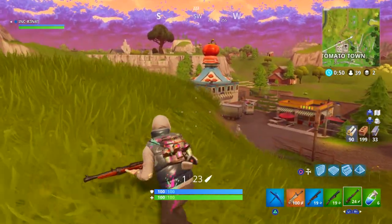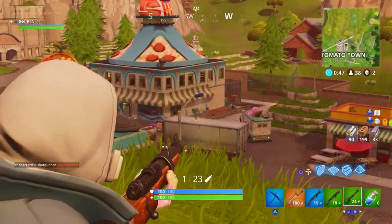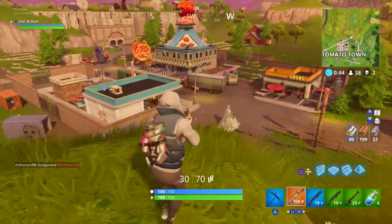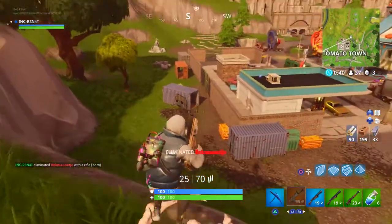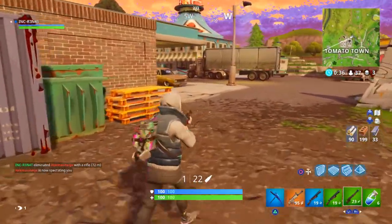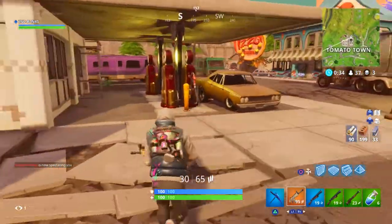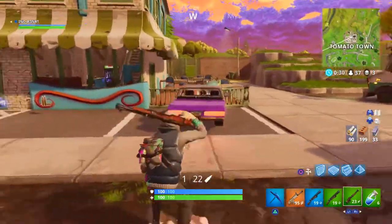The most important and really crucial tip is getting good with the Pump Shotgun. Nine out of ten times you will play against a guy who has a Pump Shotgun. It's all about getting the one-tap headshot, because that thing can do 218 damage to the head up close. Getting accurate with headshots and being able to one-shot with the Pump is really efficient — this way you can kill a guy without even taking any damage yourself.